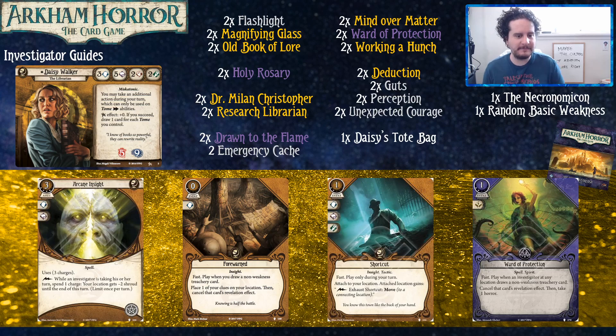Arcane Insight is a spell. It's like a bare flashlight but for the arcane slot. It's until the end of the turn so everyone can take advantage of it — there are cases when you're playing and there are no enemies and someone says 'I have nothing to do,' and you can be like, 'well, this location now has a shroud of one — you have fun over there.'